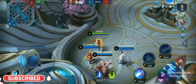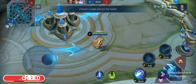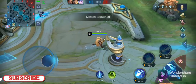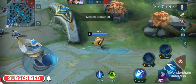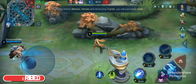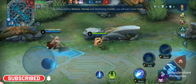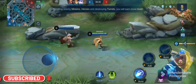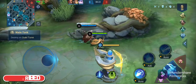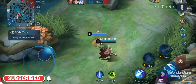Tap here to choose a lane you want to take. Okay, let's go to the bottom lane. By eliminating enemy heroes and minions or destroying enemy turrets.